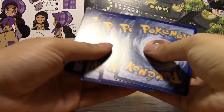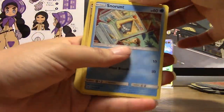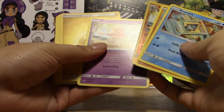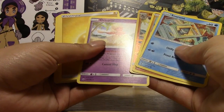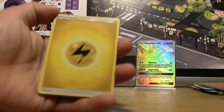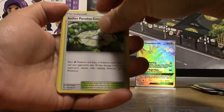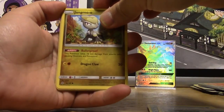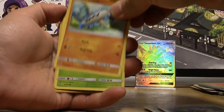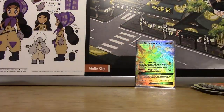Next pack. Oh, I accidentally did the card trick twice because I am a goofy goober. Pack seven: Electric Energy, Whimsicott, Vanillish, Aether Paradise Conservation Area, Jangmo-o, Tapu, Carvanha, Barboach, Phantump, Reverse Goomy, and a Regular Probopass.